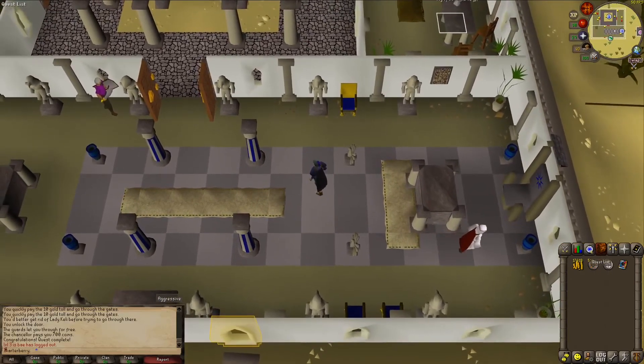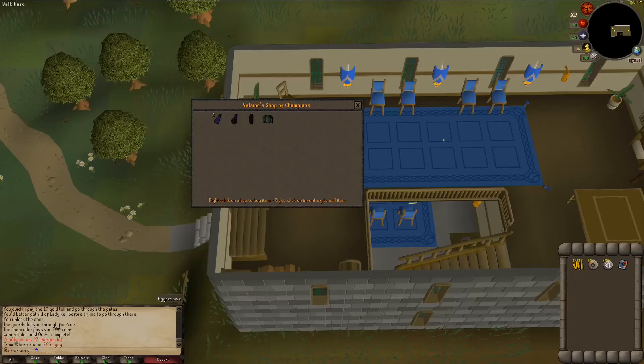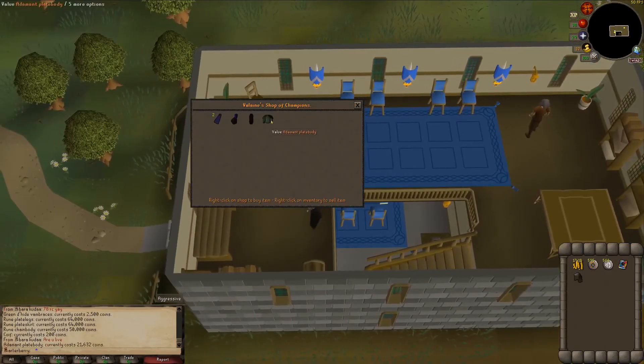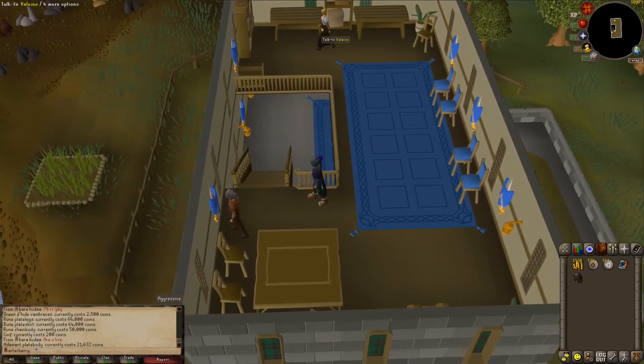After completing Goblin Diplomacy, I can get into the Champions Guild now. Let's check on the cost of the adamant plate body and grab one. This is the first time on this account that I'm entering the Champions Guild. Dragon Slayer is now unlocked, and more importantly, this unlocks shops upstairs with useful combat equipment — Scavo sells rune plate legs, plate skirt, rune chain body, and green dragon hide legs and vambraces. With only 17K on the account, I can't buy too much, but I'll buy a coif for range training since it's only 200 coins. The adamant plate body is over 21K, so I may hold off and go straight for rune, since I'm getting pretty close to wearing rune equipment anyway.